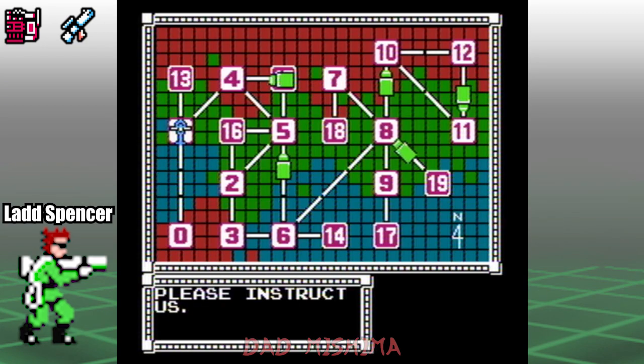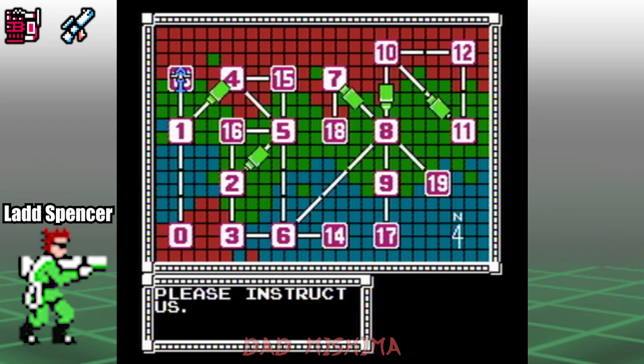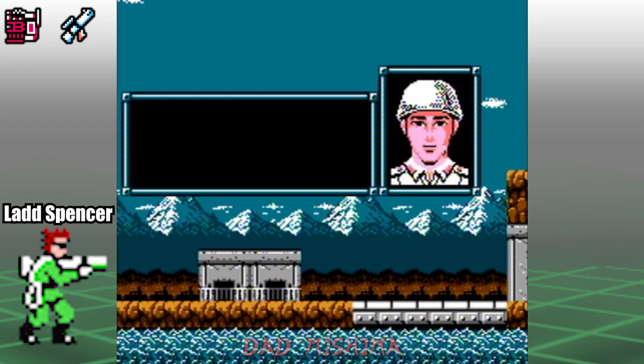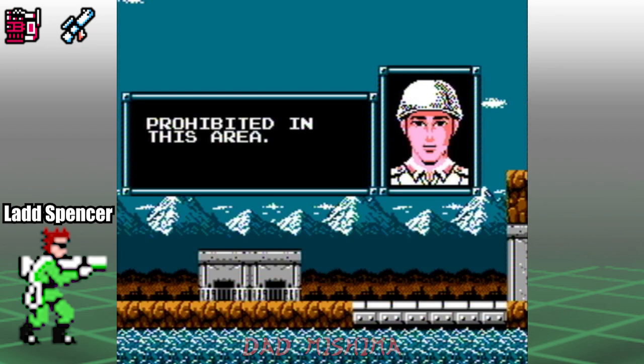We're going to move to Area 13. Area 13 is the first neutral area that we need to visit. These zones are basically areas where acts of violence are not permitted. They serve as a middle ground between the federation and the bats. At any point if the player shoots their gun, white colored soldiers will flood the area in an attempt to take out Lad.